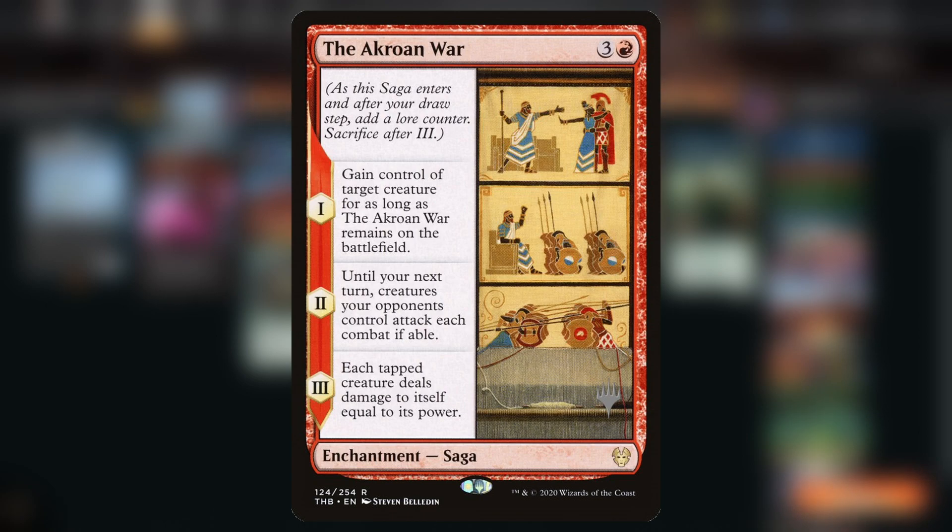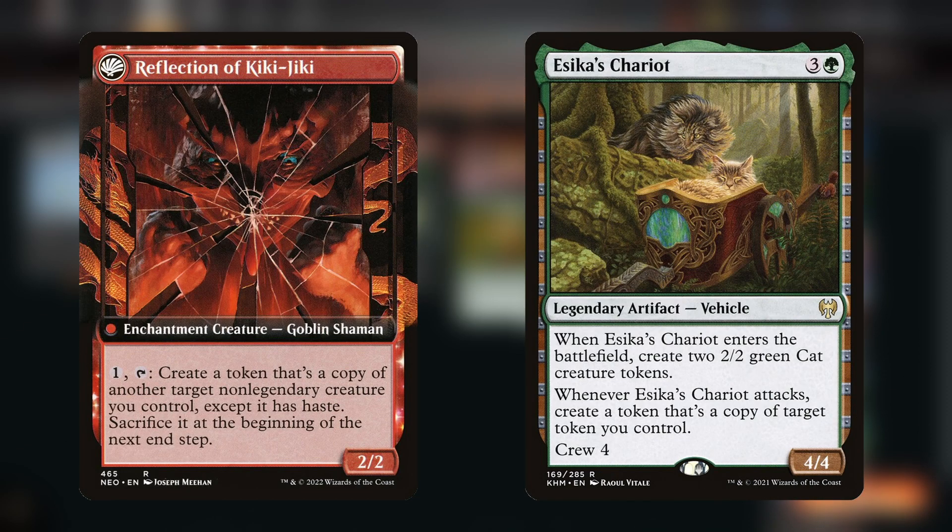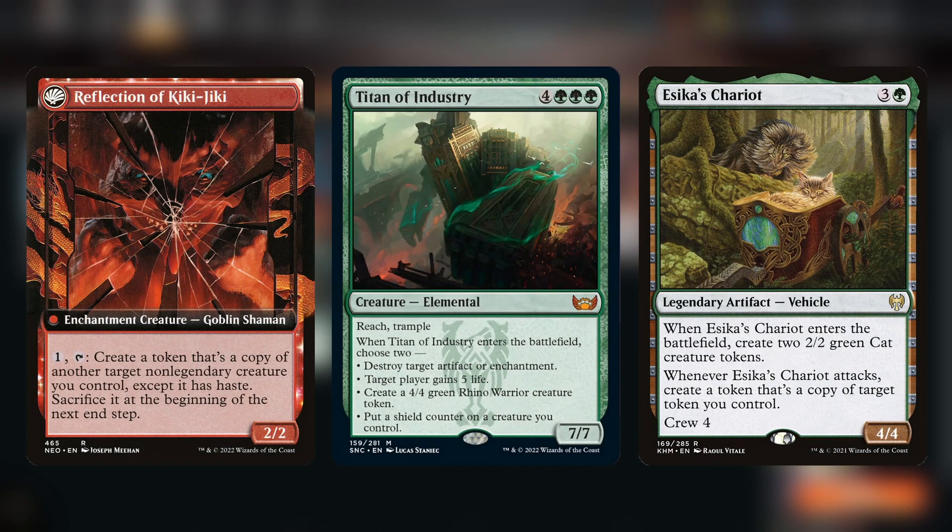At the same time, The Akron's War is kind of a board wipe because it forces the opponent to attack with all the creatures they have. Since we're playing Titan of the Industry as our creature, blocking the opponent's creatures is not going to be a problem. Later in the game, we also play Fable of the Mirror Breaker and Essika's Chariot. Since the copied Titan is a token, Essika's Chariot can copy the token that Kiki-Jiki made into an actual creature you control.